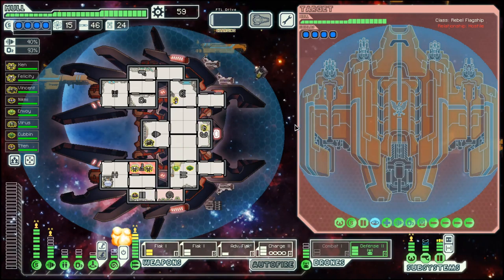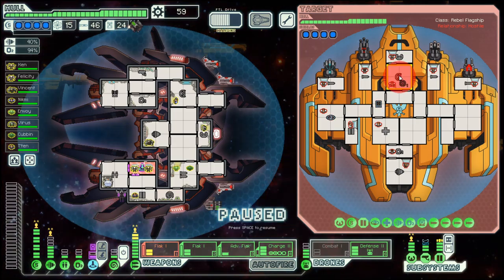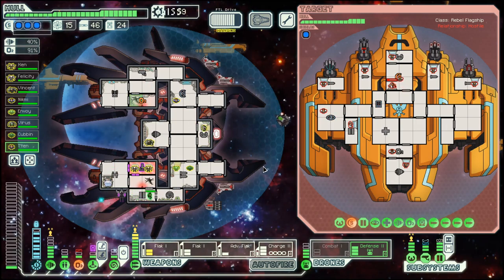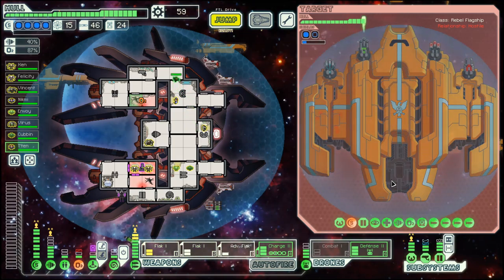Their first round is with cloaking, and the good thing with jumping into them is if we get a hack, we can decide to move out. But as it stands, this is a pretty good hack. And they are already down to one shield — let's see what we can do here.